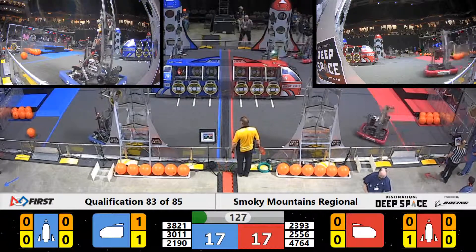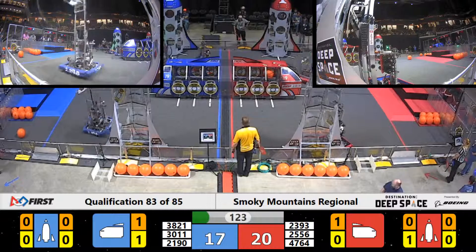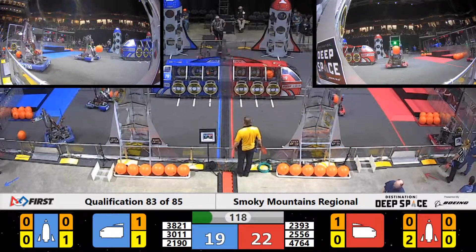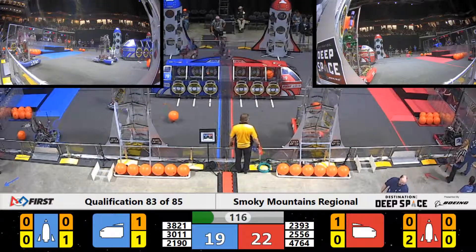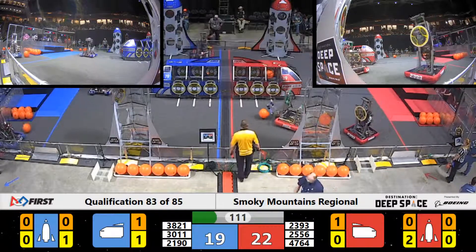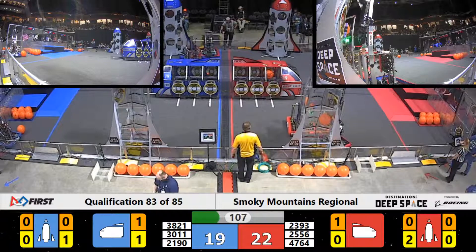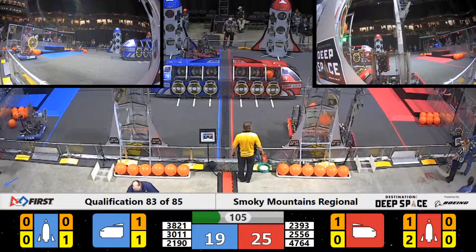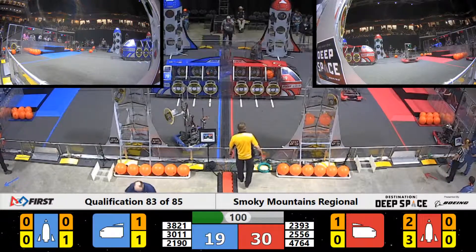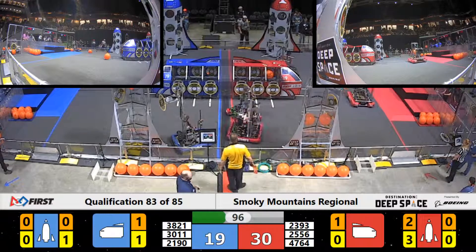21-90 making its way up to level three of the rocket with a hatch panel for the blue alliance, two points! 30-25-56 delivering cargo into level two of the rocket for three points. 23-93 working together with the Radioactive Roaches to fill up the red alliance rocket. If they get six hatch panels and six cargo, they will get an extra rank point.